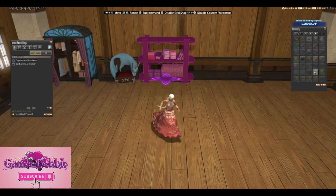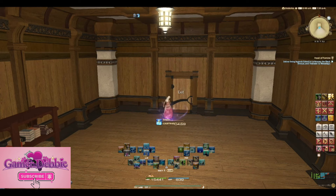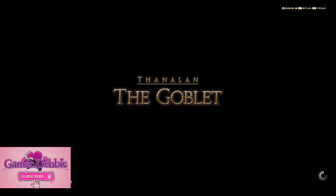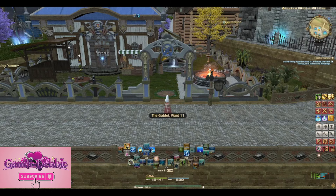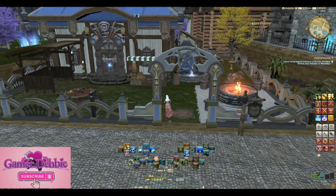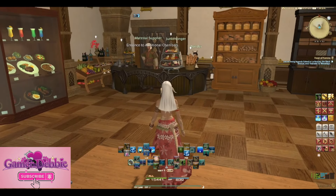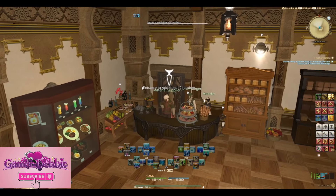Housing option number two: free company private chamber. For this, obviously, you need to be a member of a free company. You also need to be at least level 50 in one class, and at least second lieutenant in your grand company — the same requirements as for an apartment. To get a private chamber, you will travel inside your free company estate and interact with the door to select Purchase Private Chambers. It doesn't ever auto demolish, though you would need to vacate your chambers before you'd be able to leave your free company. If you're in a good free company that you'll be in for quite some time, the low cost would definitely make this worth it.